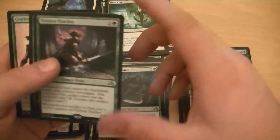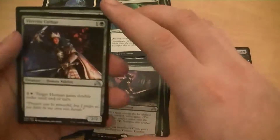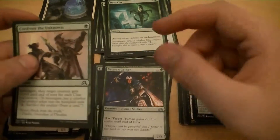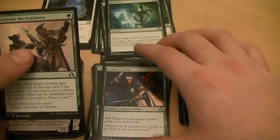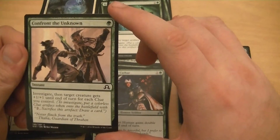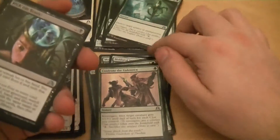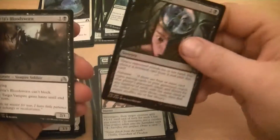Tireless Tracker - whenever a land enters the battlefield under my control I get to investigate. It's a 3/2 for three - that's pretty good. Veteran Cathar - I'm going to be running white, so target human I control can gain double strike. It's a 2/2 for two. I meant to say double strike, not double tap. Confront the Unknown - one mana, investigate and a target creature I control gets plus 1/+1. I can give something plus 1/+1 for basically free. Pick the Brain - I like it, it just costs so much. Probably a maybe.